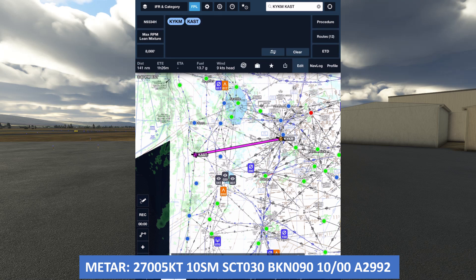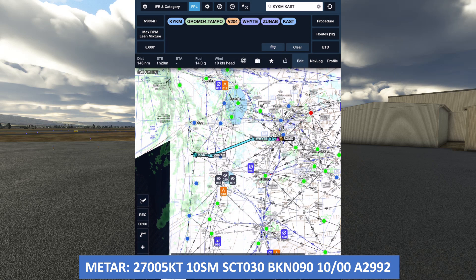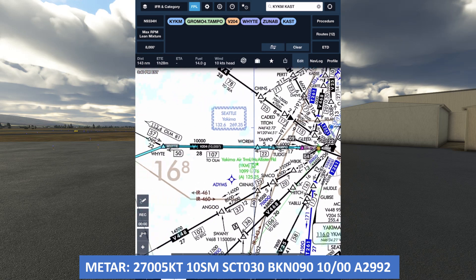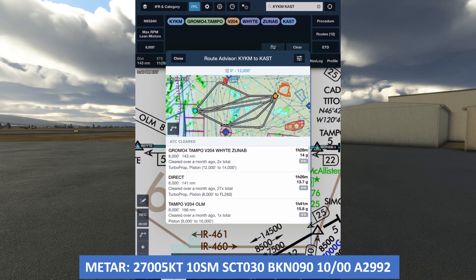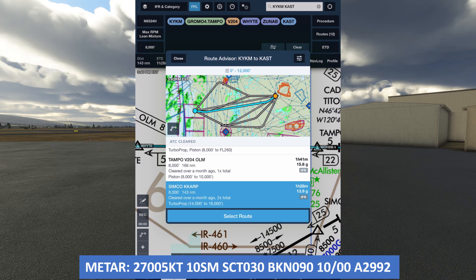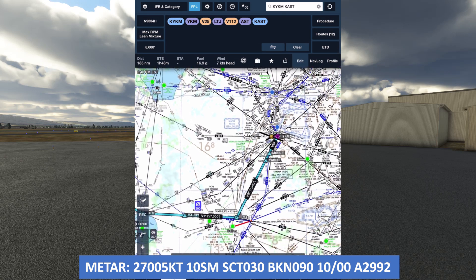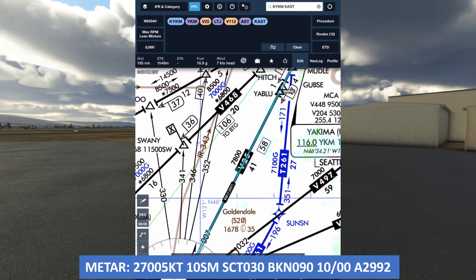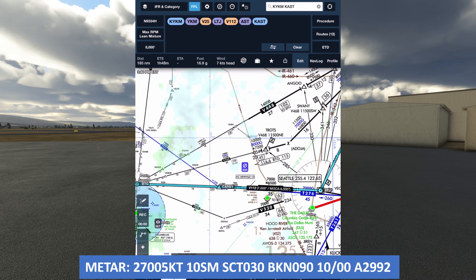Let's use the ForeFlight Route Advisor. We tap Routes, then look at ones previously cleared by ATC — these are the routes we're likely to be assigned in our clearance. The first route is close to a direct one; if we select it and look at the MEAs, we see the first airway, Victor 204, has a minimum enroute altitude at 10,000 feet. This is higher than we'd like and puts us in the freezing clouds. The third route also includes Victor 204. The fourth, starting at Simcoe, is also mostly direct, requiring a higher altitude for the mountains. The fifth one is a southern route with MEAs at 7,500 and 7,000 feet — much better suited, though it's a big diversion.